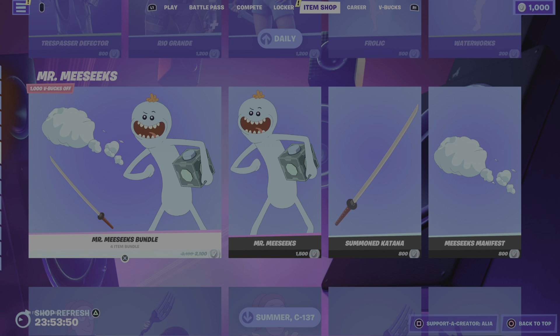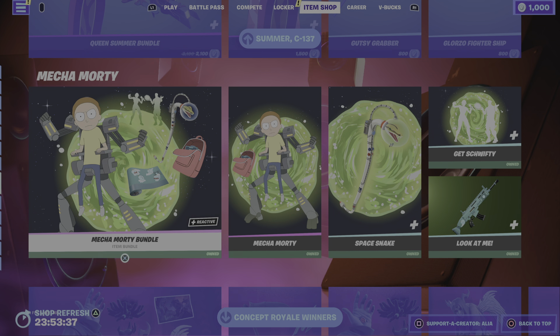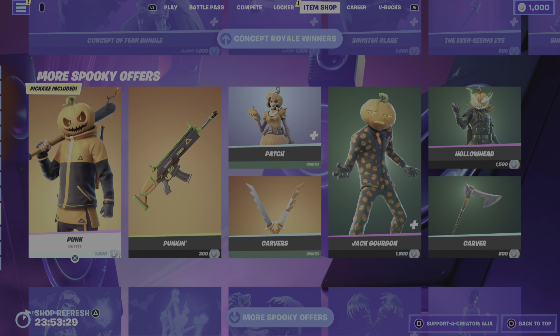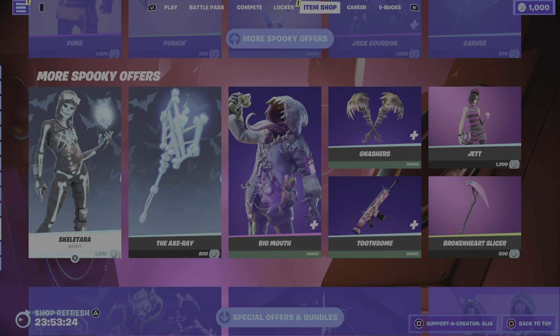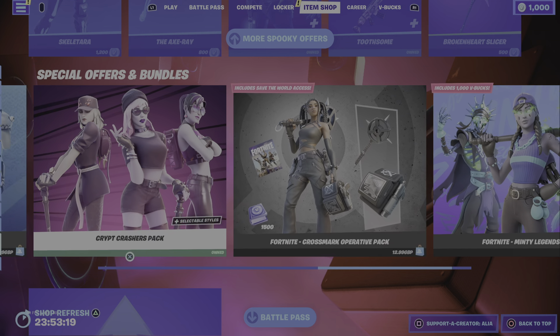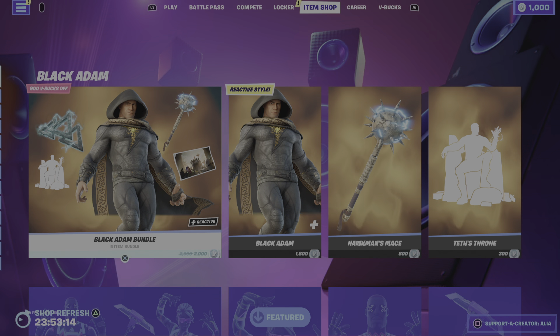Moving on to the return of various different bundles - you guys will have seen these return last night or maybe for a few days. We have Mr. Meeseeks, we have the Queen Summer bundle, we have the Mega Multi bundle. Moving on to the spooky offers, we have some really cool skins - the Jack, Gordon, the Punk, the Patch, the Hollow Head, the Scale, Tara, the Big Mouth, the Jet. The hierarchy of the DC universe is about to change.